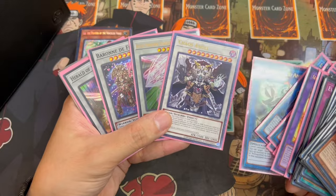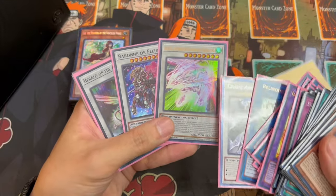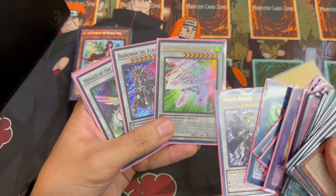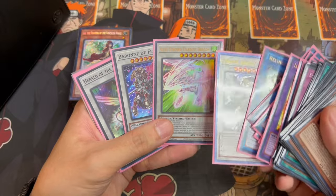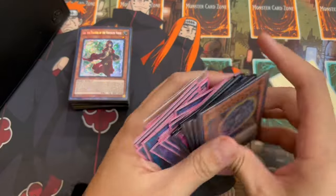There is a line — not a great line, but there is one — where if you get hit with an Impermanence on your Diviner Normal Summon, you can still end on Baron plus Skull Guardian. It's still full combo; you just need two cards rather than the one-card Diviner. That's why we're playing these, and the Chaos Angel I think will be beneficial as well.